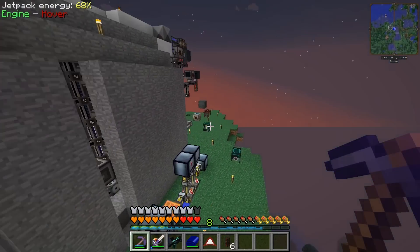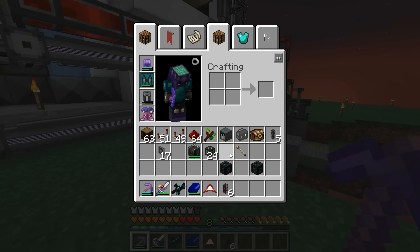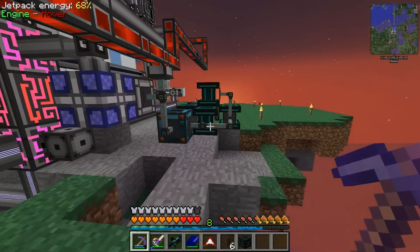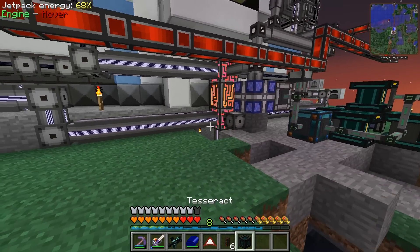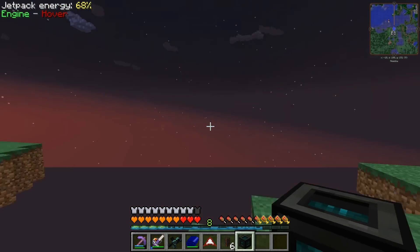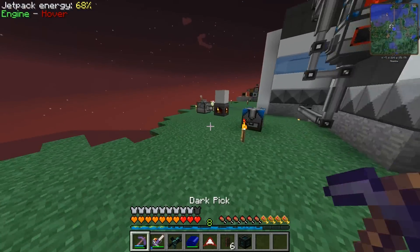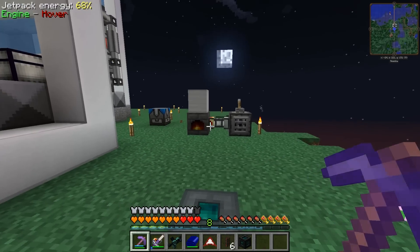I was thinking maybe today we actually redo the power station — that would be a good project. So instead of having this power stuff over here, we'd set up a proper test rack with energy transfer from the power station. I think that would be a fun project. So we'll do that instead of just some random stuff today.